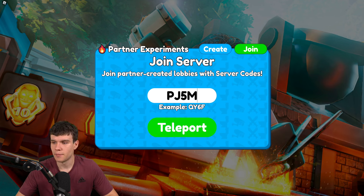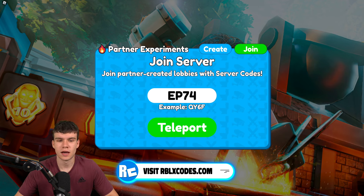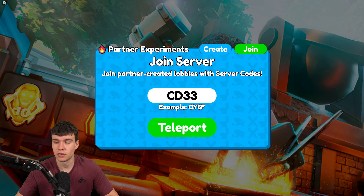Next we have PJ5M — redeem that code and click Teleport. After that, redeem ABCD — nice and simple. Then redeem EP74 — that one was released recently in the episode 74 update. After that we have CD33 — redeem that code and you'll be teleported to another server.